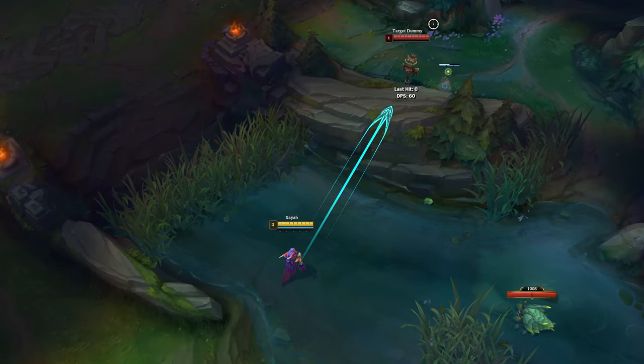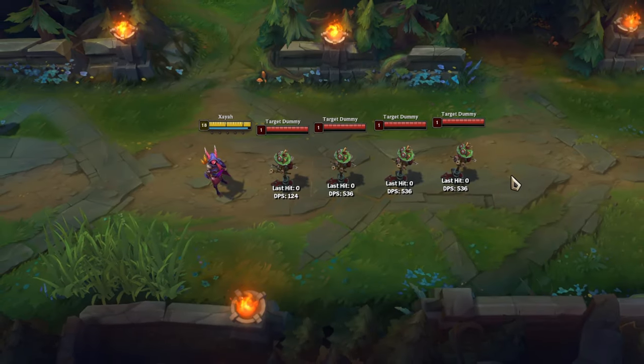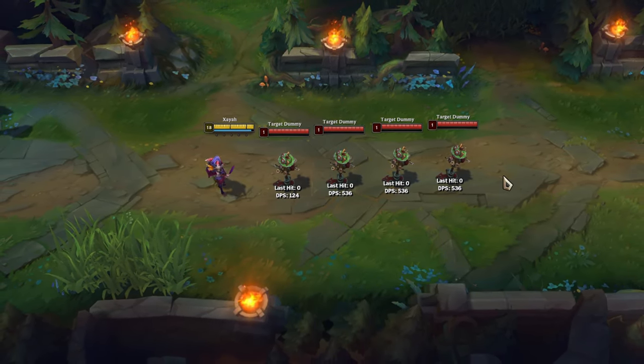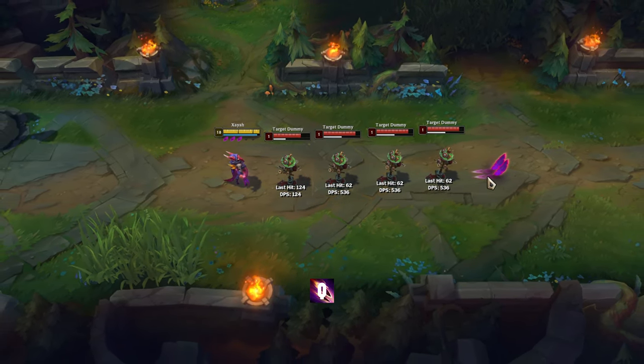Xayah's Q has more range when you use it on walls. Her Q can deal damage to multiple opponents, but only the first target will take the most damage. So when trading with your opponents, try to hit them directly with Q.